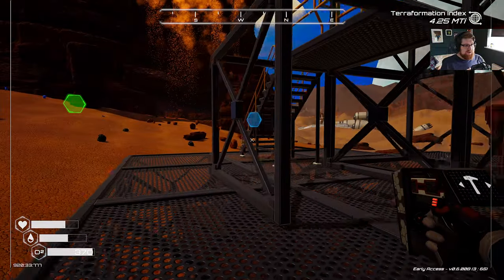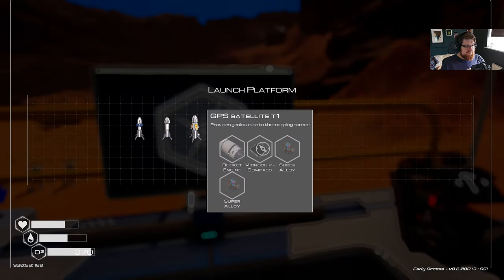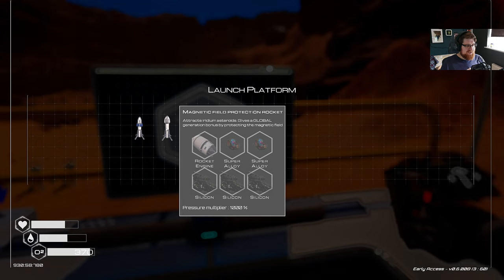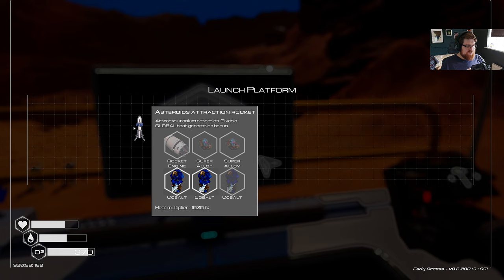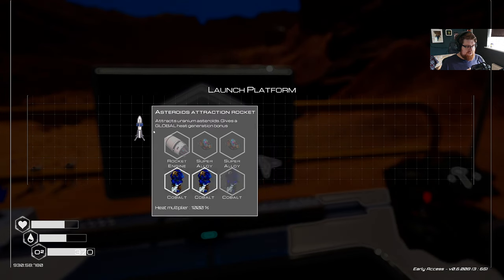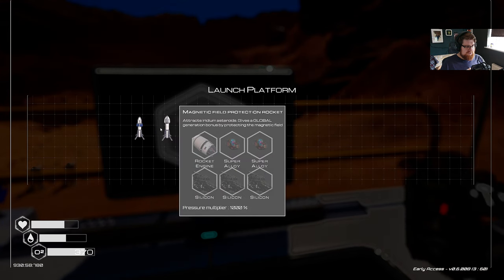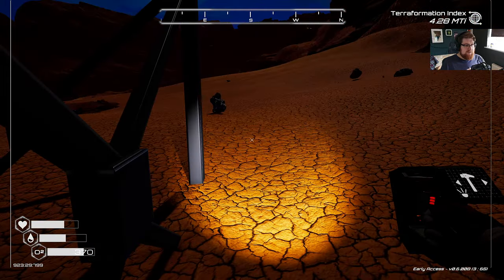Let's have a look at our rocket tower. We can build the GPS satellite rocket. The magnetic field protection rocket attracts iridium asteroids and gives a global generation bonus by protecting the magnetic field — pressure multiplier 1000%. And an asteroid attractor that attracts uranium asteroids and gives global heat generation as well. So you're going to need three rockets to get all three of these off the ground, which is six super alloys and whatever it costs to make a rocket.